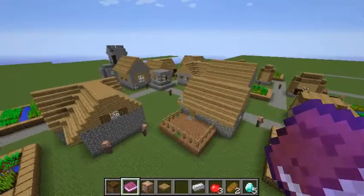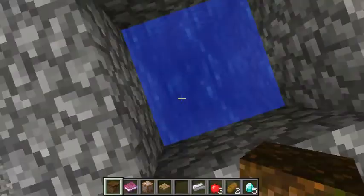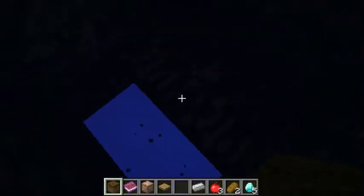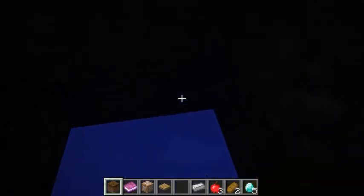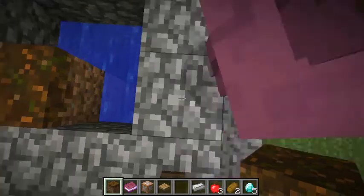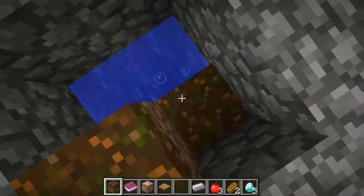So all you need to do is find a well in a village, then just paint around all the water so you don't fall. Break out — this has to be super flat and you have to be in creative to make this work. All you need to do is clear out all the water, just fill it in with blocks. That's easy — just fill in the water blocks.